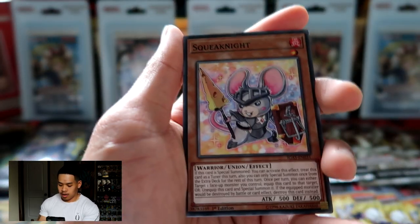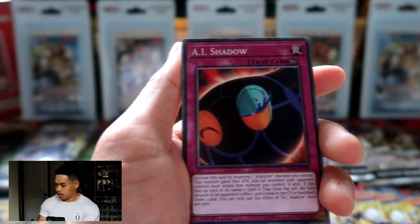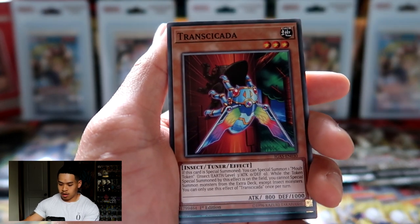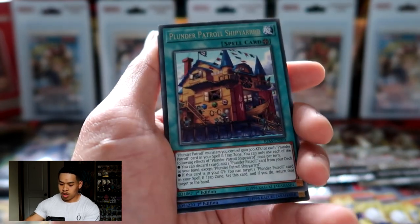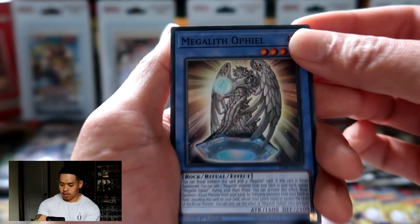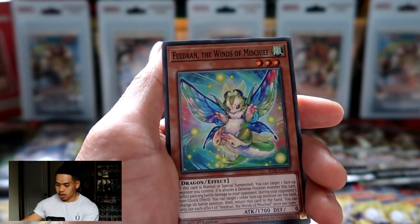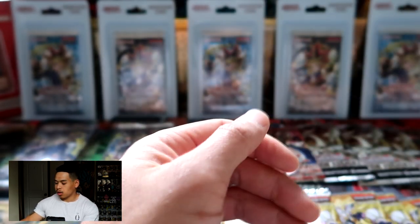Opening an Ignition Assault to see what love this set will give us. We got Squeak Knight, Eyeshadow, Megalith Emergence, Transicata, Plunder Patrol Shipyard, Megalith Ophiel — beautiful card. There goes our second super rare within Ignition Assault. We also got Link Party, Feed Ran the Winds of Mischief, and Megalith Ock.